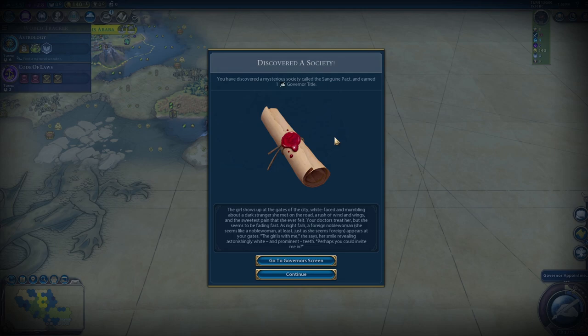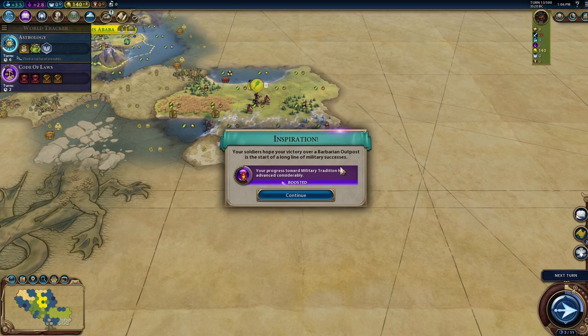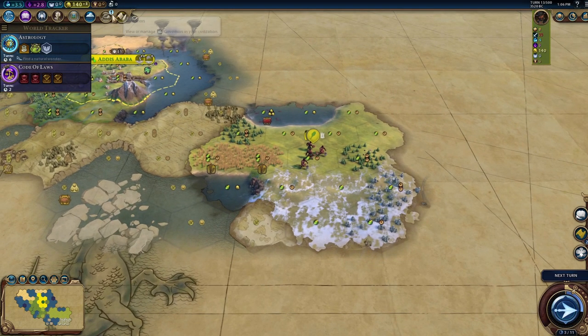And there it is — we've discovered a mysterious society called the Sanguine Pact and earned one governor title. The flavor text: a girl shows up at the city gates, white-faced and mumbling about dark strangers. A foreign noblewoman appears at your gate, smiling with astonishingly white and prominent teeth. 'Perhaps you could invite me in.' Okay...